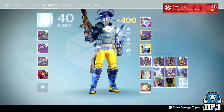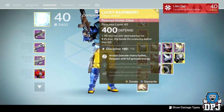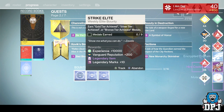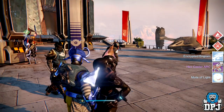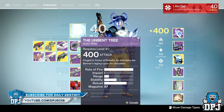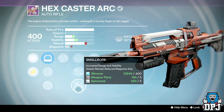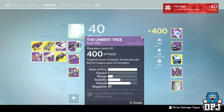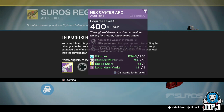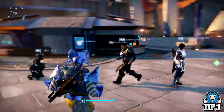Let me get rid of some of these blues — I don't even know why I'm deleting them, I'm right next to the Postmaster. Last package though — what are we going to get? Hex Caster. Rangefinder, Hand Loaded, Appended Magazine, Small Bore — kill me now. This needs infusion and it's getting infused. That is all about it. Oh man, that was disappointing to say the least guys.